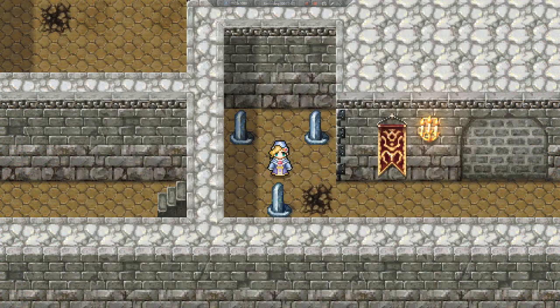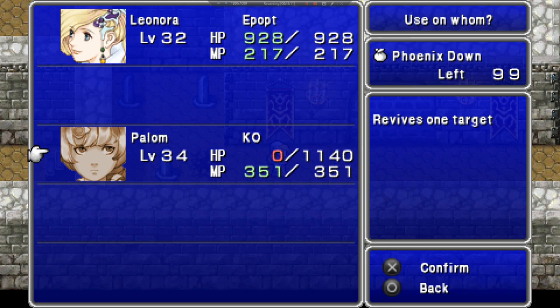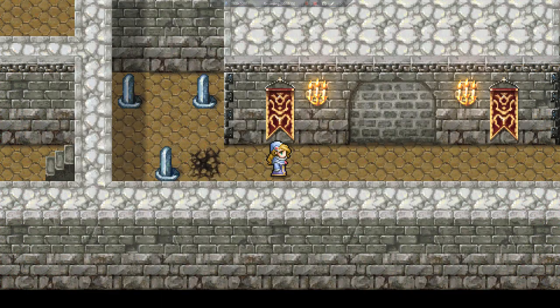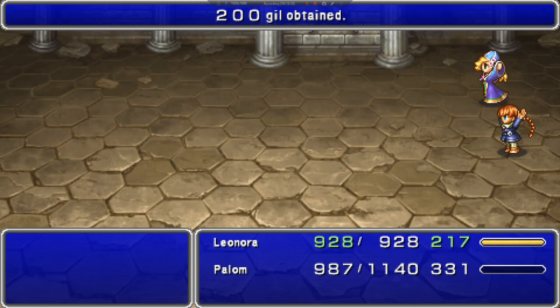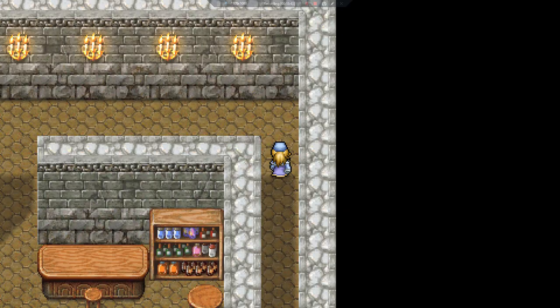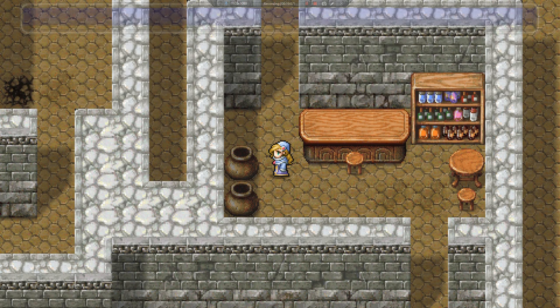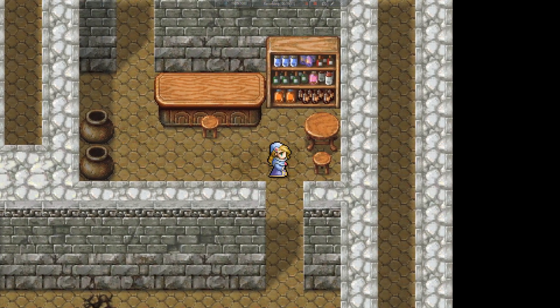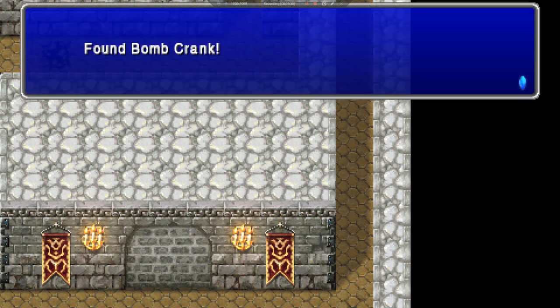I still hate that boss. This is the flan floor. They kill me as soon as I walk into the room, so I'm just going to start running from them. Charlie actually joined me — that was four purple boboruses, then five yellow jellies. One of these has an ether. Enter the cracked wall to find a hidden passage — at the end, face up and you'll find a bomb crank, and more yellow jellies.